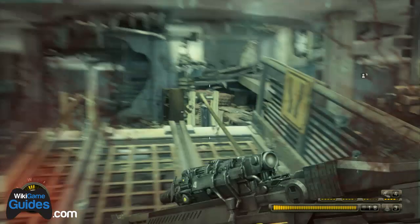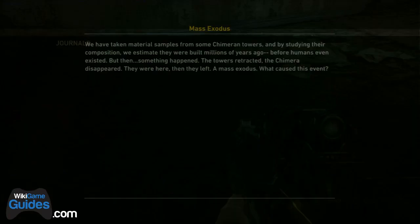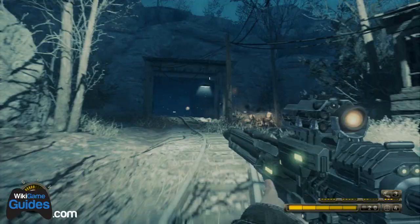There is one journal on Chapter 9 and it's a Malikov journal. In the back corner of this building — it's fairly early on in the level — run to the back and on the second floor right at the top of the stairs is the Malikov Exodus journal.